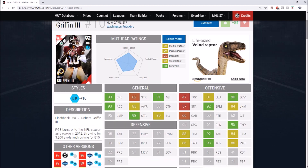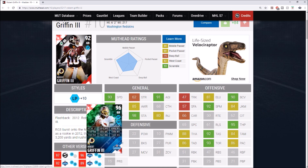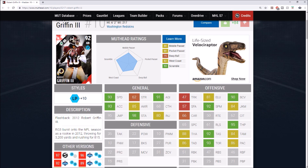RG3 used to be a very very good QB for the Redskins, and every single year he tends to get some sort of card. This 92 overall flashback RG3 had 93 speed, 93 acceleration, 92 spin move, 84 juke, 95 throw power, 88 throw accuracy, 92 short throw accuracy, 84 medium, 86 deep, and 93 throw on the run. He's meant to throw short — can't really throw deep. But with RPOs in Madden 20, RG3 would be incredible since he capitalized on read options when he came into the league.